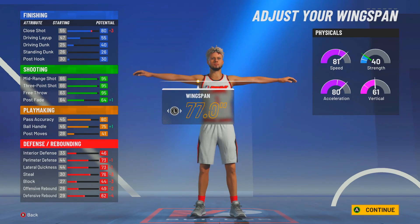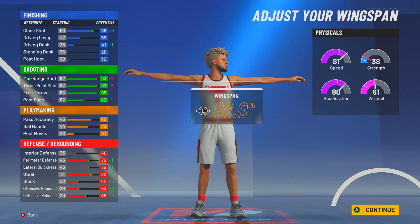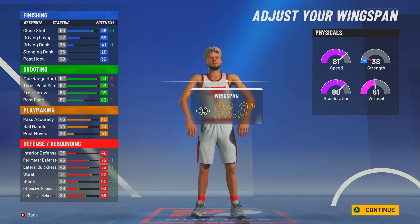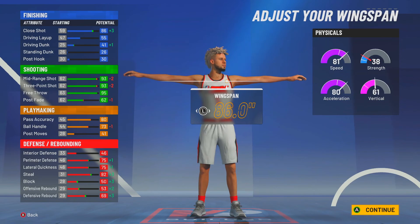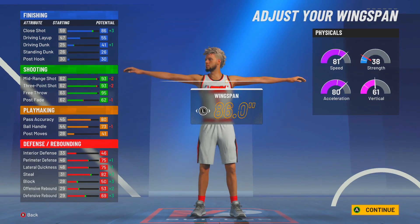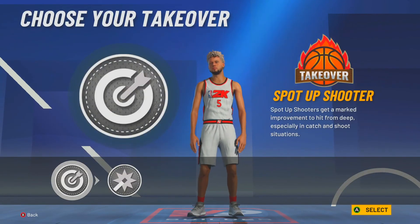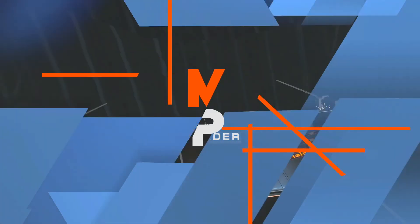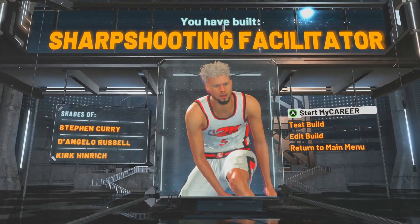When you max out your wingspan you get a plus-three bonus to close shot — so an 86 close shot becomes effectively a 90 at 99 overall. That lets you shoot those glitchy close shots before they patch them. You also get plus-three to block, plus-two to offensive and defensive rebound, and plus-one to perimeter and lateral. For takeover, pick sharp and you've got the sharp shooting facilitator build.